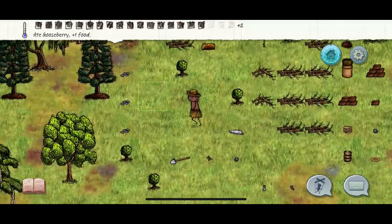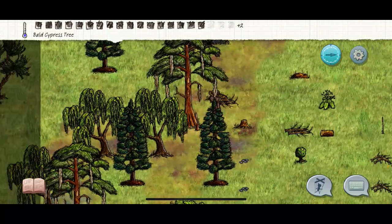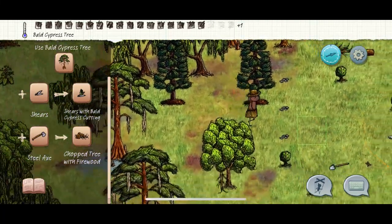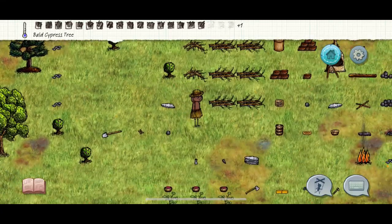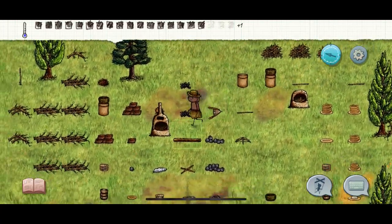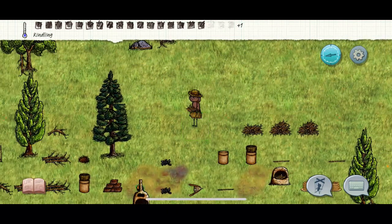If you want to kill anything, kill the bald suppressed trees — especially if you're around the swamp, you'll find a lot of those there. I still recommend keeping at least one. You can also kill a lot of your pine trees, but keep one again. Try not to kill all your trees, especially at the beginning — just get the amount of wood you need.